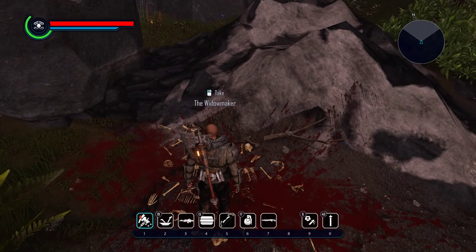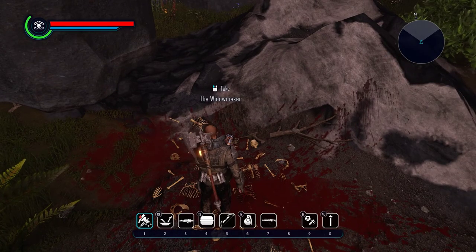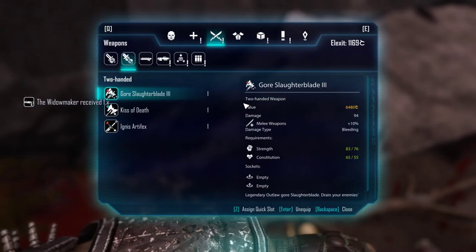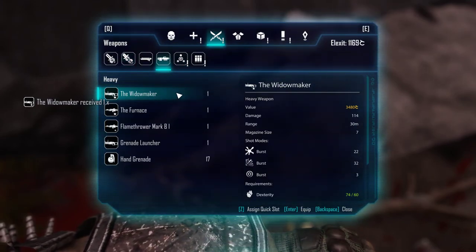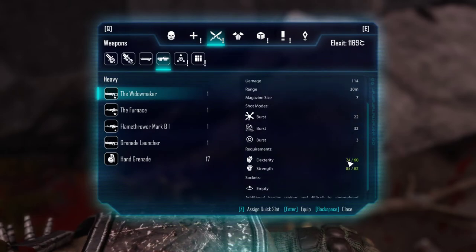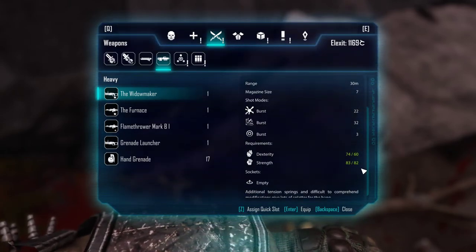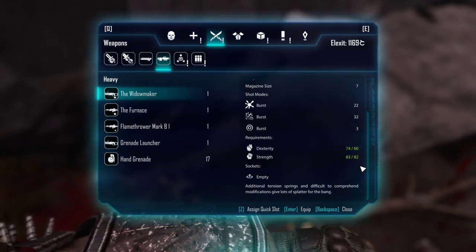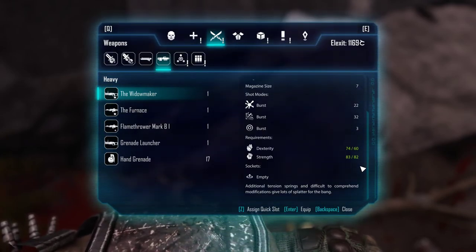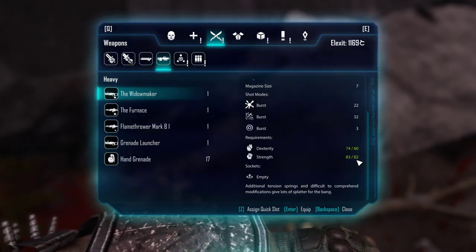And you will find this awesome weapon: the legendary Widowmaker. It's a heavy weapon that does 114 damage. It requires 60 dexterity and 82 strength. This is a really nice weapon to combo with for a melee fighter, so it works well as a good secondary weapon.